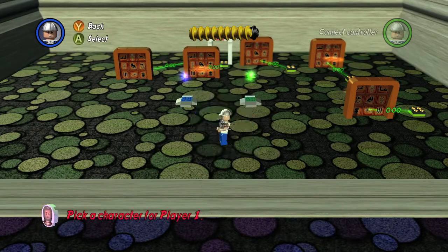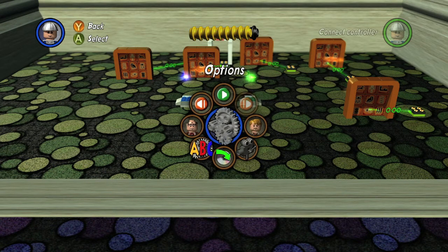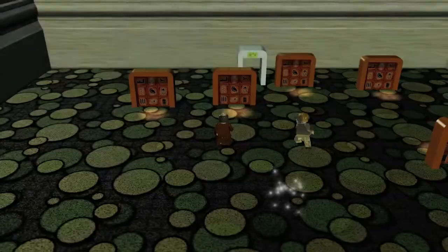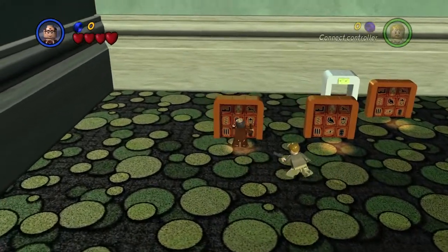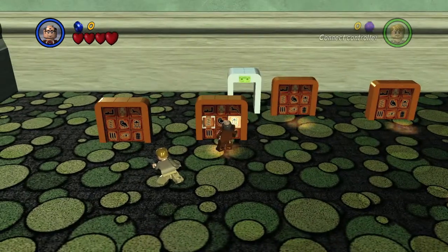I put $5,000 here. I'm going to switch over to the Old Man character, who is up here at Stanford. If you're playing Crusade or something, you can use Indy's Dad. What you want to do is just solve the Scholar puzzles until you get the achievement.